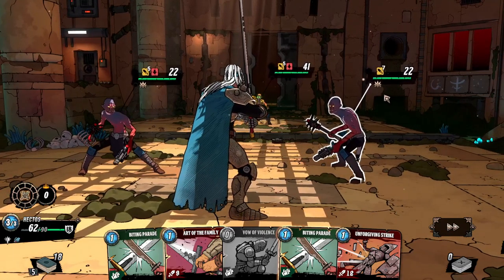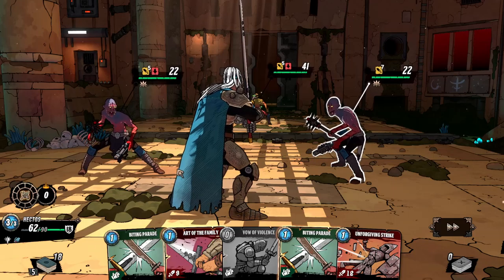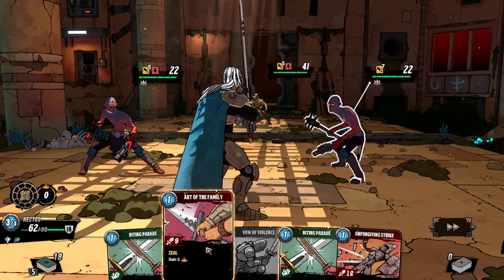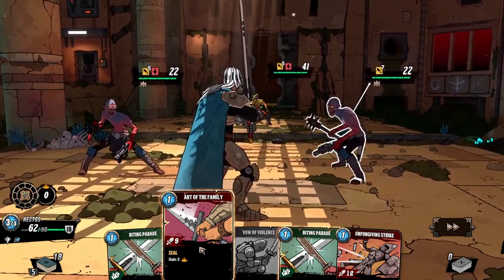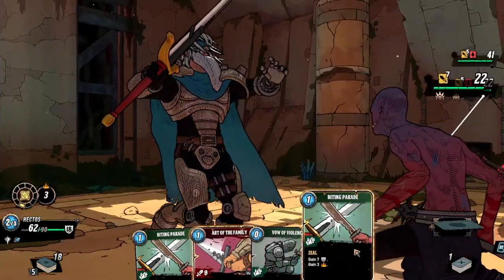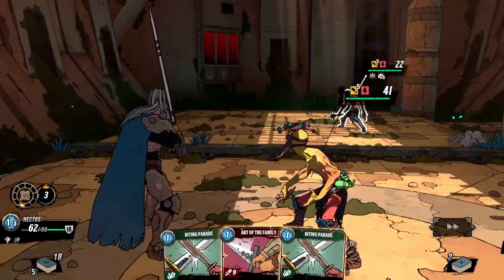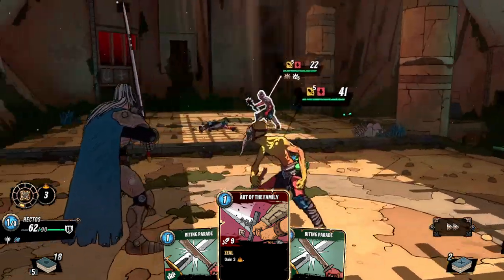These two will strike us for five and a debuff, and this one for seven. We have 18 armor. I can probably take this one out — like that. That's pretty cool. I have one more energy and enough armor to withstand both their attacks, so I'll just strike.